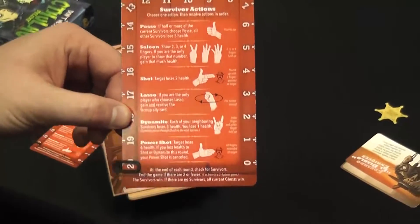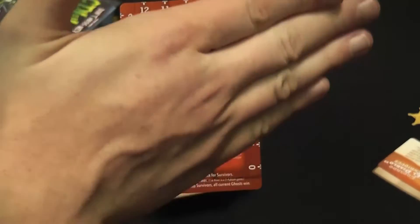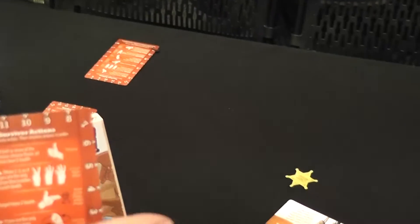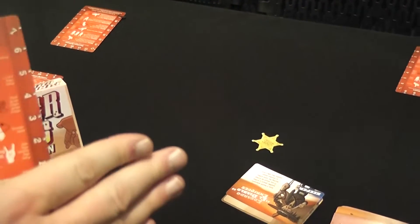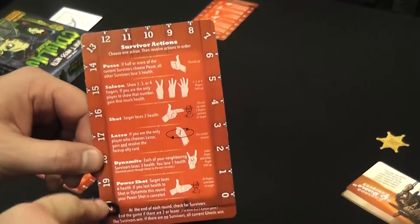The last action is power shot — my favorite. You just point your whole hand at somebody. Power shot deals six damage, but it's a gamble: if you take damage from the shot or dynamite action, your power shot goes away. You'll get knocked off your aim if you take any damage from those two actions.